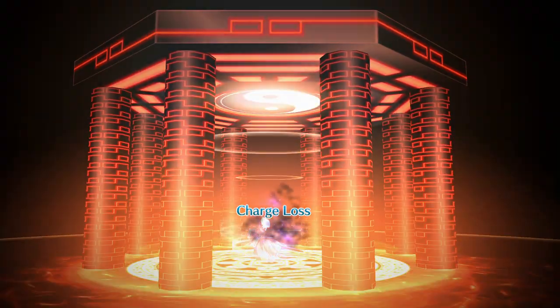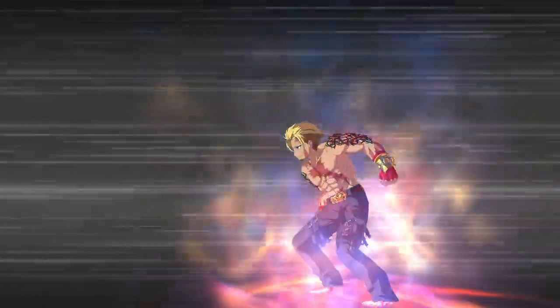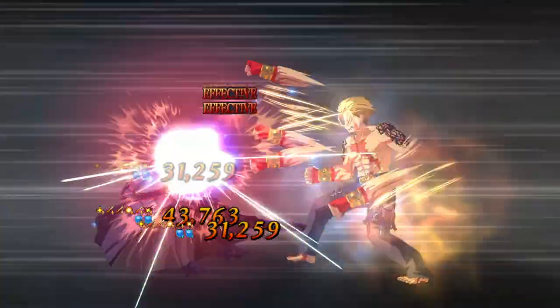If you're looking at CE choices, the Black Grail increases his already high NP damage to astronomical levels. Other options are Hero Ellie's Adventure, Partake with the King, Golden Sumo, or MLB First Sunrise if you got wrecked by the New Year's Musashi banner.